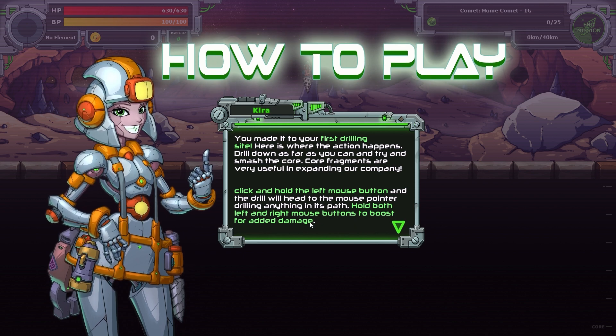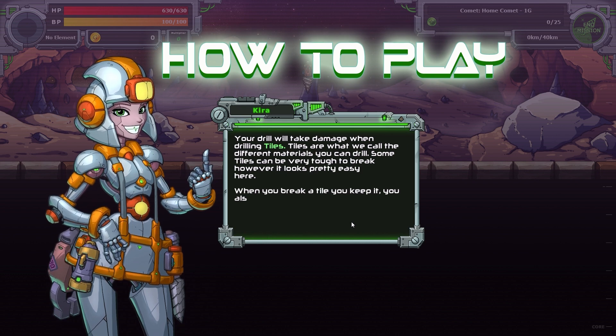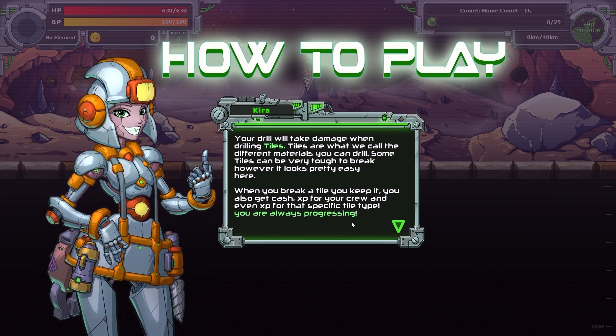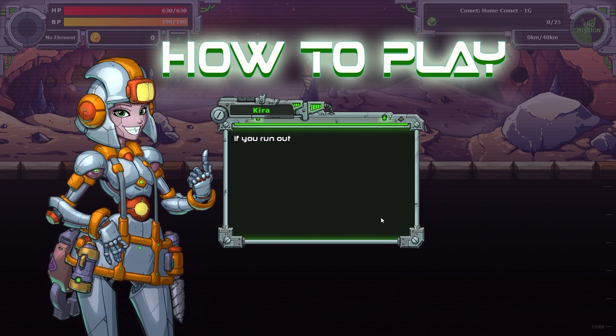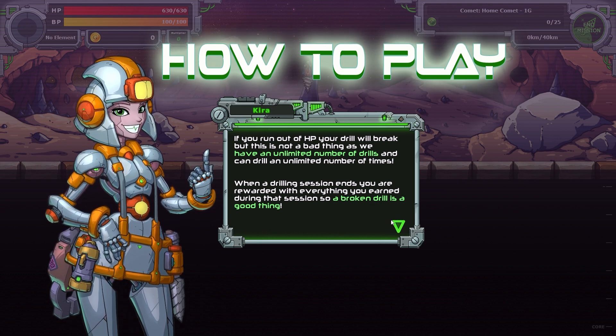Hold both left and right mouse buttons to boost for added damage. Your drill will take damage when drilling tiles — tiles are what we call different materials you can drill, some can be very tough to break. When you break a tile, you keep it. You'll also get cash, EXP for your crew, and even more EXP for that tile type. You're always progressing. If you run out of HP, your drill will break — but this is not a bad thing, as we have an unlimited number of drills. So this is a super roguelite as opposed to a roguelike. I'm okay with it.